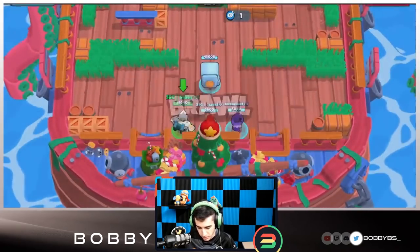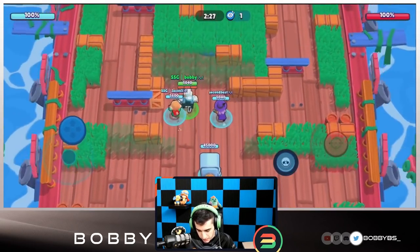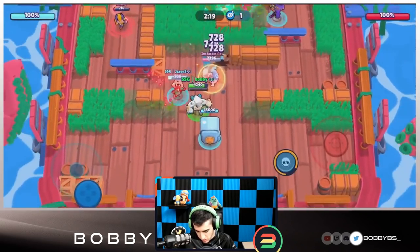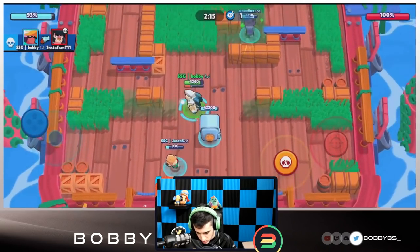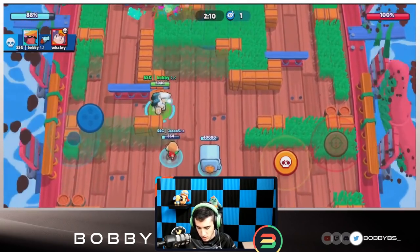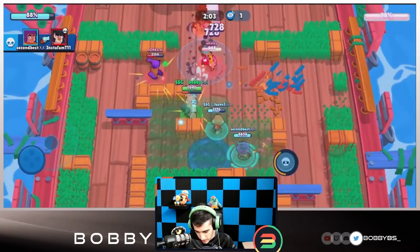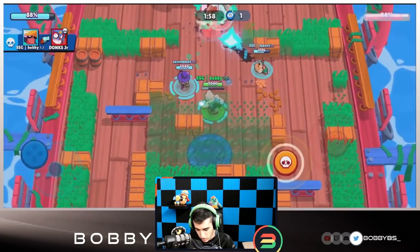Here we go into the first game. We're facing B-Bull and Primo. We're going to move up — we can see the entirety of the grass almost, where they can't, so we have an advantage in that respect. We do have Bo mines now. Bo mines are very important to this comp, but try not to put them in the grass because that explodes the grass, and you don't want to be doing that.